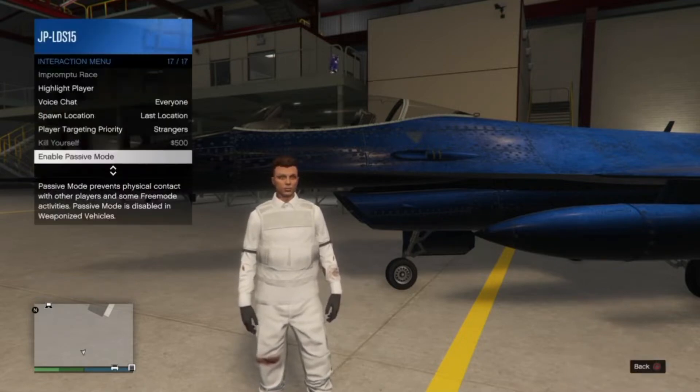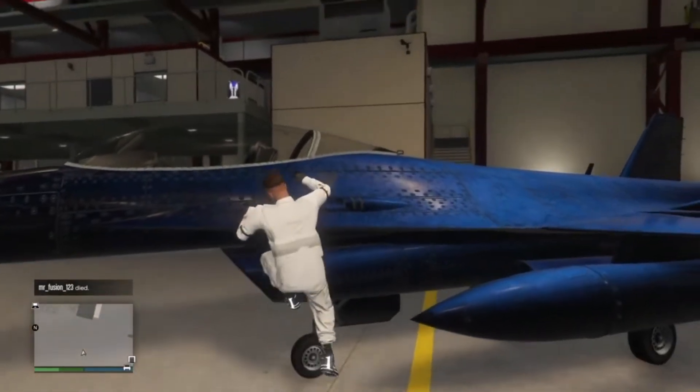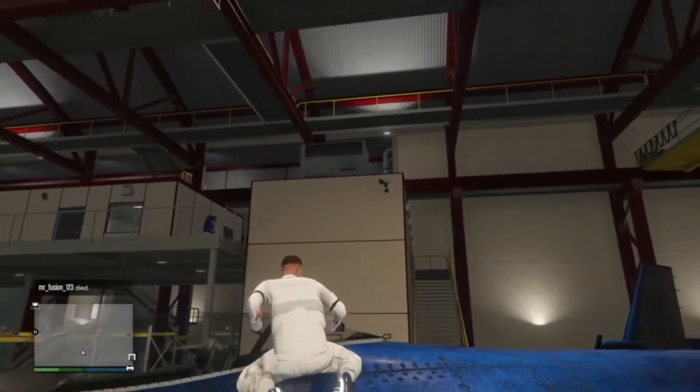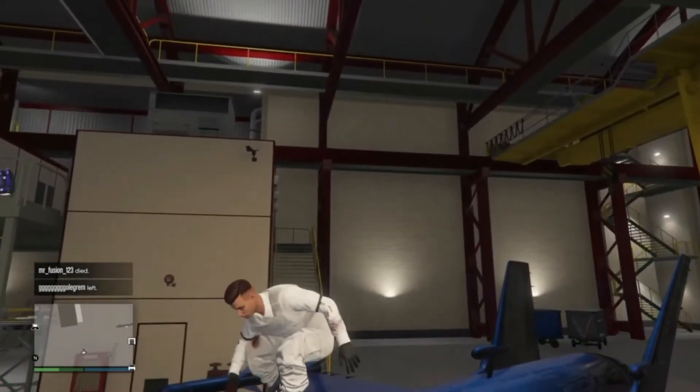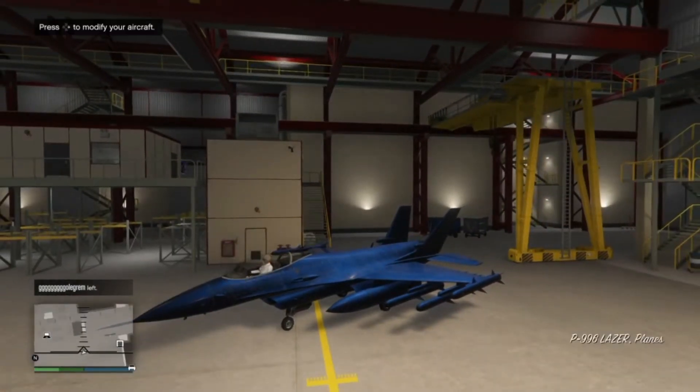Now you just want to get into your jet. Once you're in your jet, you want to drive out and join that Martin job as quickly as possible.